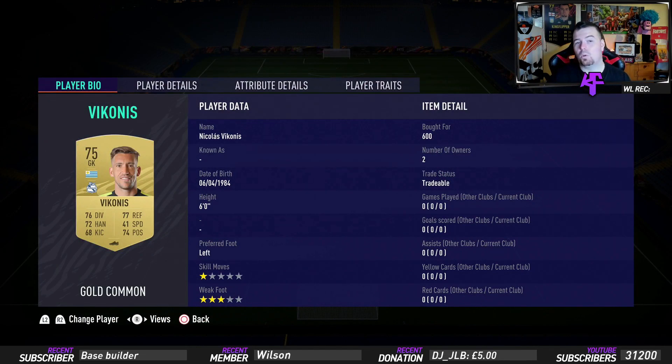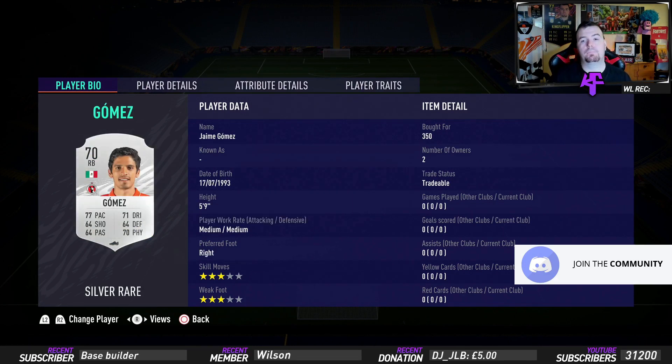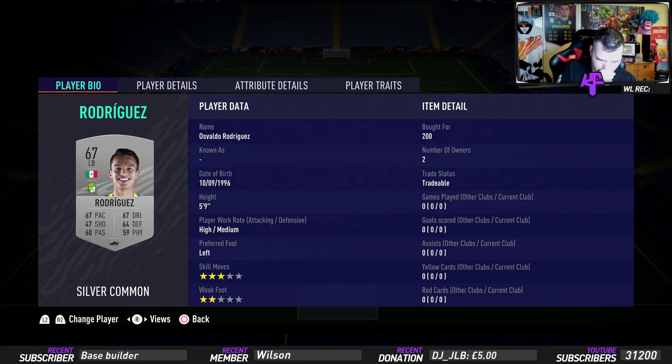Vicarness is 600 coins bid — any gold goalkeeper from the Mexican league will be fine here. Gomez is 350 coins bid from Tijuana — he's a rare right back. Aguila is 200 coins bid, Paraguayan, also from Tijuana, so there's a strong link there with two different nationalities. I paid 400 coins for him. Rodriguez is another Mexican left back, 200 coins bid.